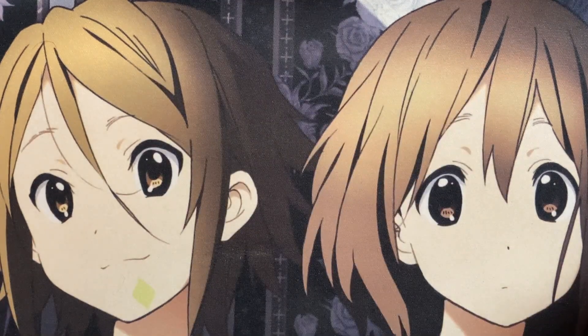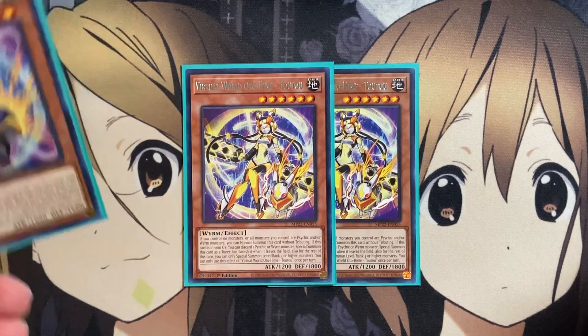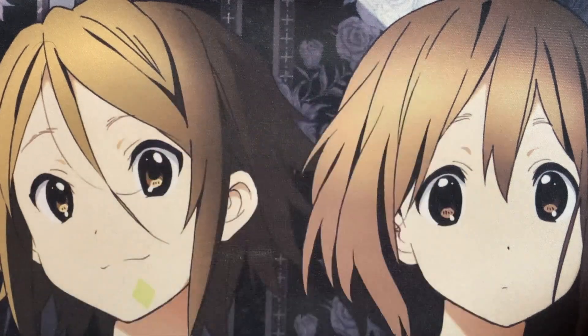For the non-3 copies, I would run three Lao Lao as well, but I don't have any. I'll show what you can put in for Lao Lao — the card is Virtual World Otohime Tutu. If you control no monsters, or all monsters you control are Psychic and/or Worm monsters, you can normal summon this card without tributing. If this card is in your graveyard, you can discard one Psychic or Worm monster to special summon this card as a tuner, but banish it when it leaves the field. It's more of a graveyard setup card, and even if banished, there's a way to recycle it with our other Virtual World monsters.